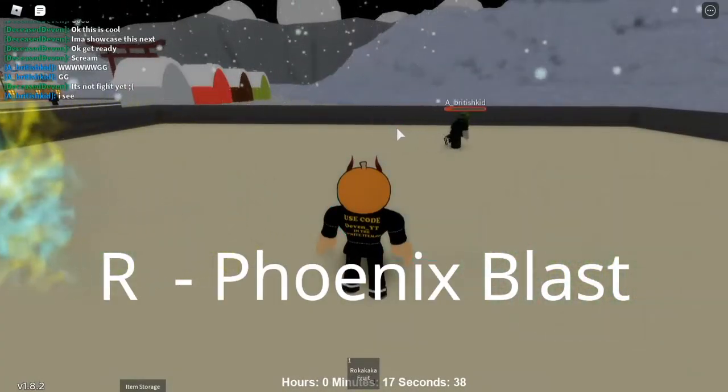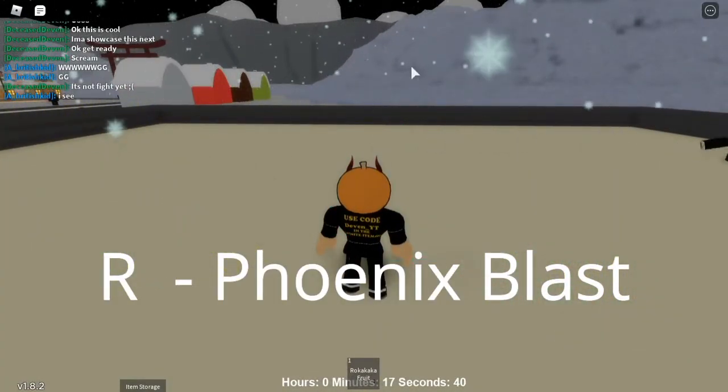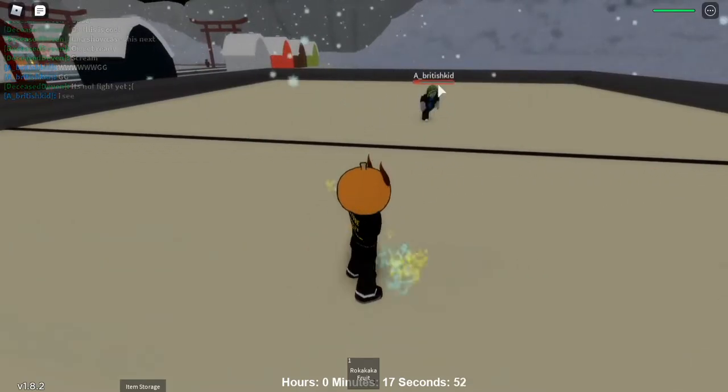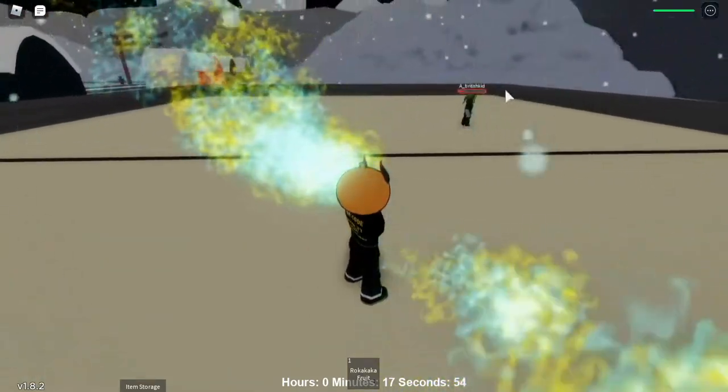The next move is Phoenix Blast. You press R and you shoot a ball at the opponent. It doesn't do that much damage, but it honestly is still pretty good. I believe you can also charge it, so if you hold R and you don't shoot — like that.